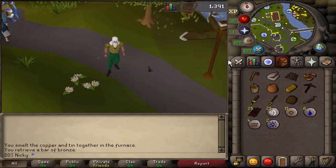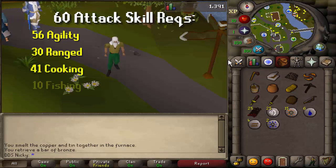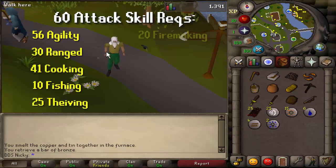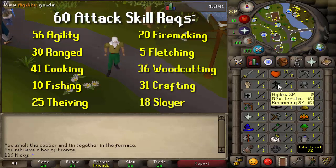If you're going for a quested and completed 60 attack build, the skill requirements you're going to need are 56 agility for Regicide, 30 range, 41 cooking, 10 fishing, 25 thieving, 20 fire making, 5 fletching, 36 wood cutting, 31 crafting, and 18 slayer.